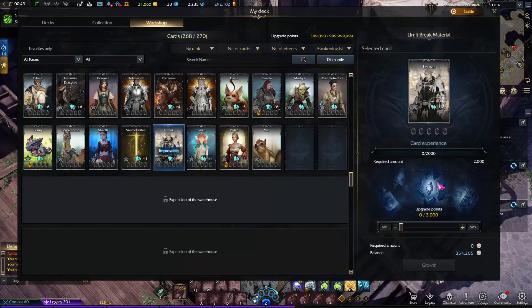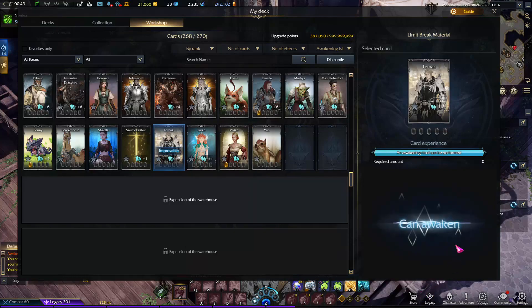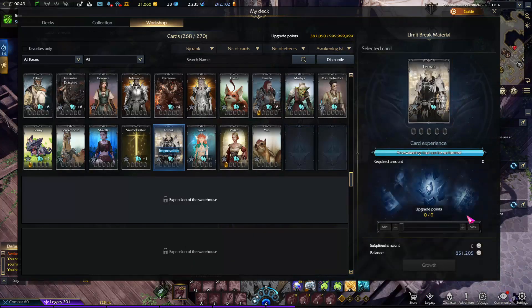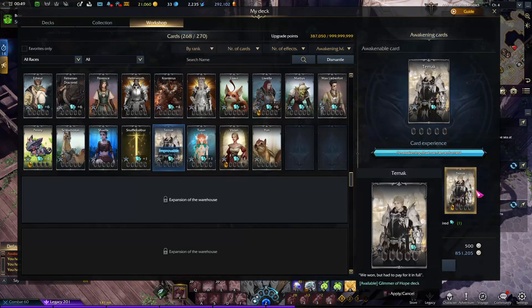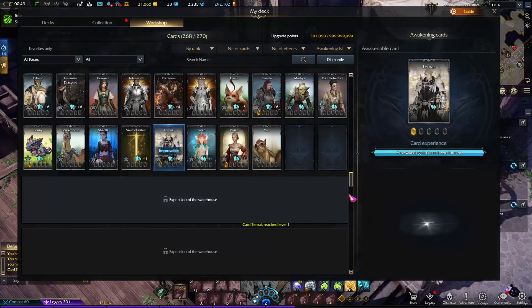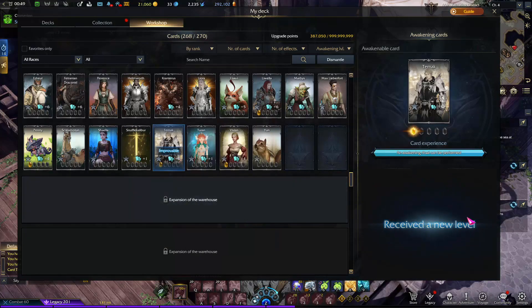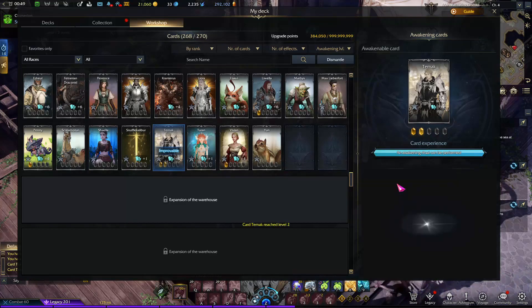I'm making this tutorial for you guys. To upgrade a card, max out the XB then press here. To upgrade from level 0 to level 1, you need one card of the same type. As you can see, it's now plus 6. To go to level 2, max out again and press again — but at level 2 it will take 2 cards instead of only 1.